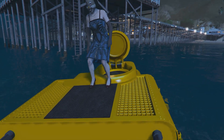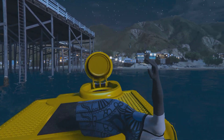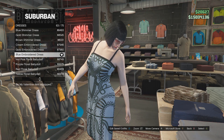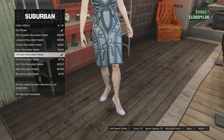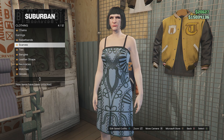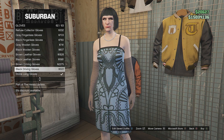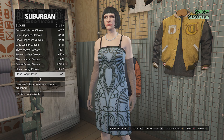Next up is the splicer, inspired by the enemies from the Bioshock franchise. Go to tops, dresses and get the blue embroidered dress. Go to shoes, high heels and get the crimson rounded heels. Then go to accessories, necklaces and get the silver pearl necklace. Then go to gloves and get the stone long gloves.